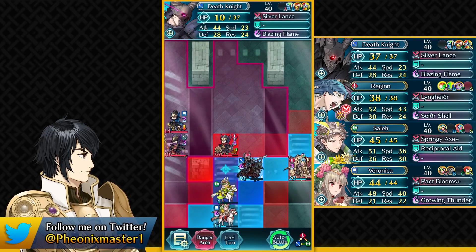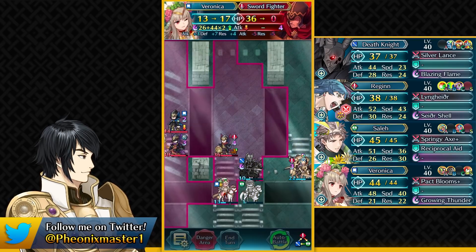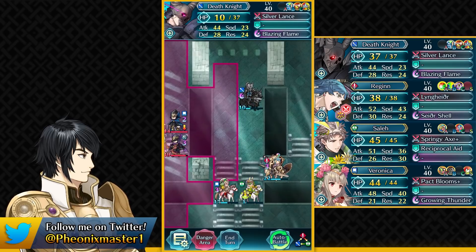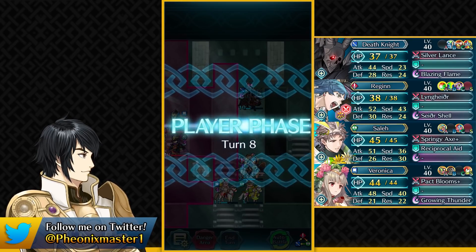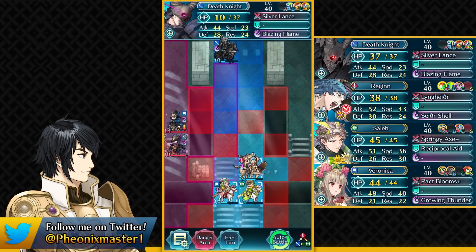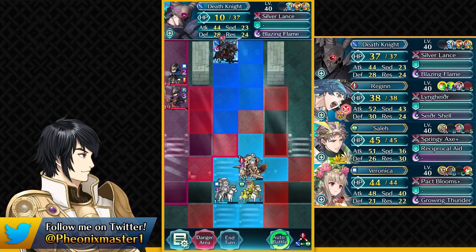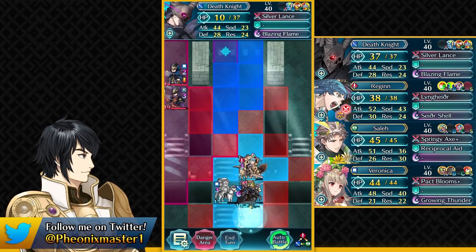Now have your Death Knight positioned here, Saleh like this, and blow back this Sword Fighter with that AoE special. Then wait a bit, play with patience — have Death Knight go over there and start destroying this obstacle. These units aren't going to be stuck here unless we bait them from this tile, so that forces them to move, which is exactly what we want. Finally destroy that obstacle and retreat all the way back with Death Knight.